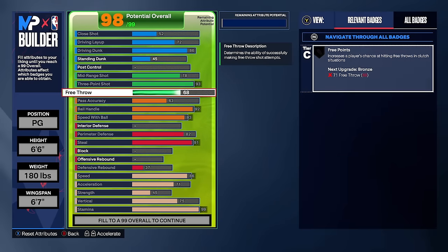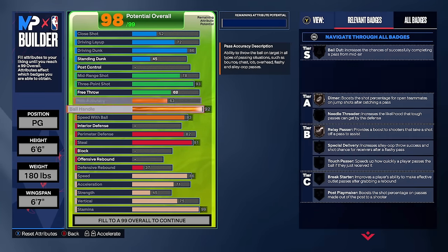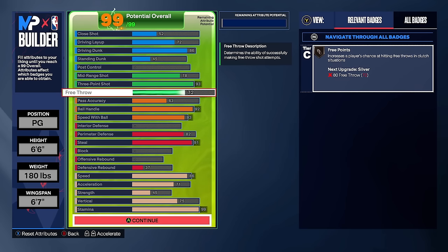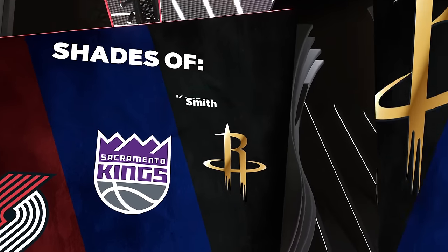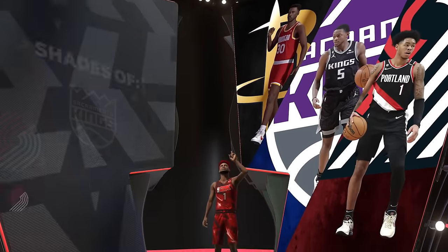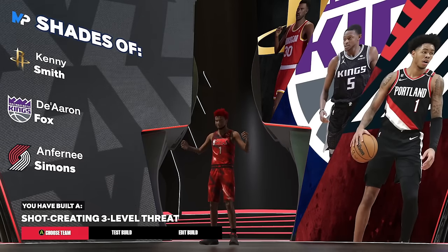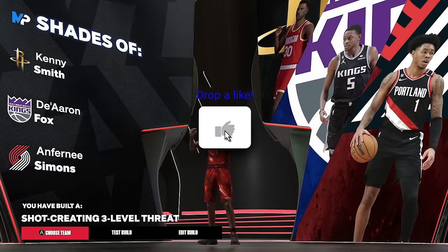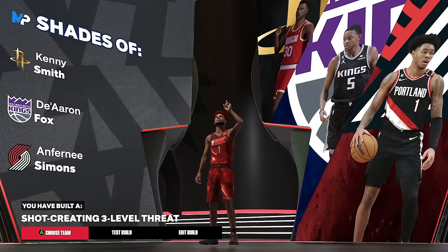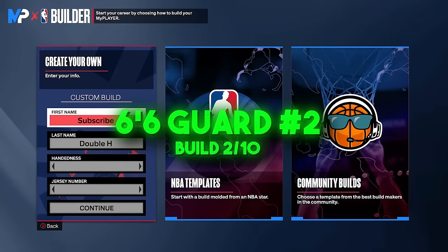With the last upgrade you can do whatever you want — upgrade standing dunk, free throw, interior defense, block, offensive rebound. I'll put the free throw up a bit. This 6'6 is looking amazing: we have a dunk, a three-pointer, ball handle, and steal. It's a very well-rounded 6'6 build — the shot-creating three-level threat, with comparisons to Anthony Simons, De'Aaron Fox, and Kenny Smith. This is a build I use for threes and twos.